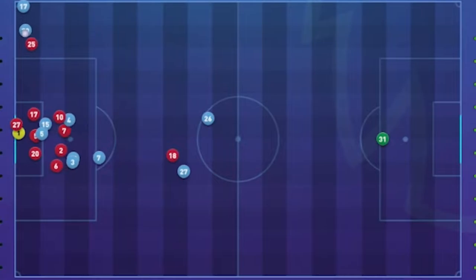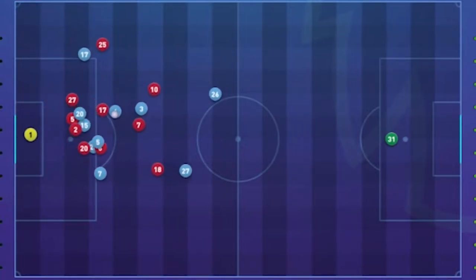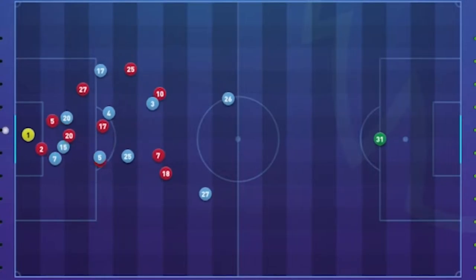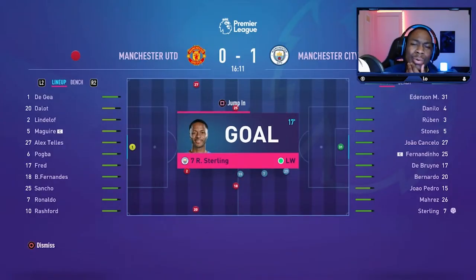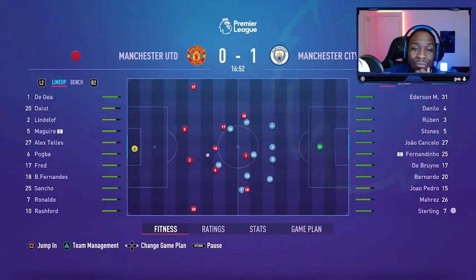From David De Gea, they've gone for a short corner. See what they make from this. Sterling was in behind there. Brilliant ball. City are overplaying and committing more bodies forward and they are making us suffer for it.